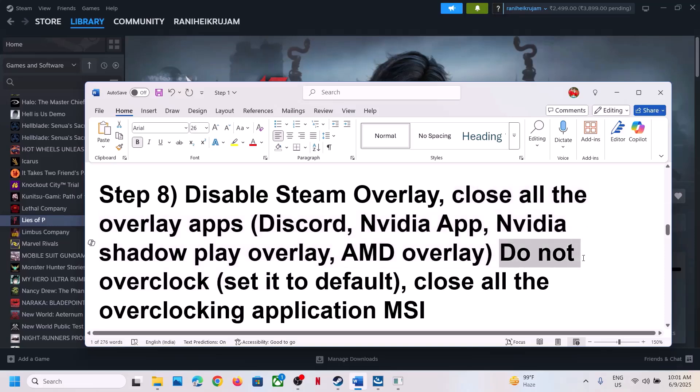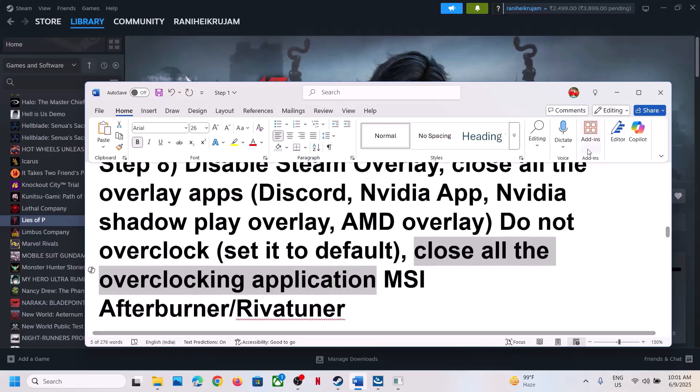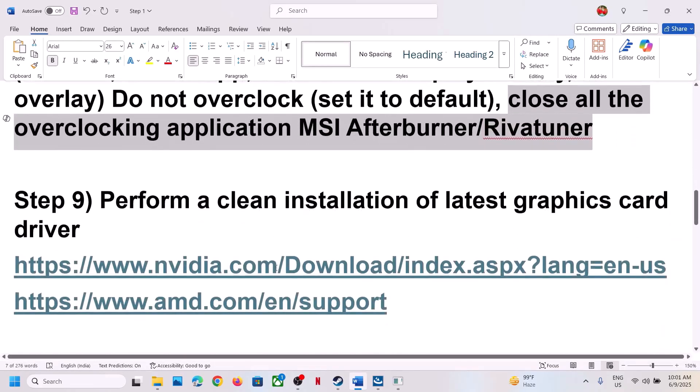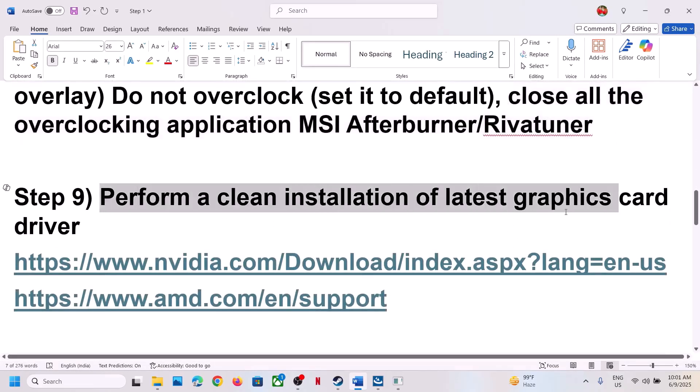You can also simply close all overlay applications and then launch the game. Do not overclock — if you've overclocked your computer, set it back to default and close all overclocking applications such as MSI Afterburner, RivaTuner, or any similar tool.